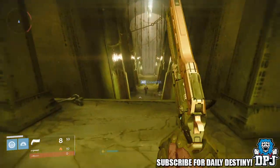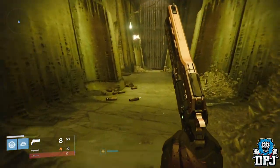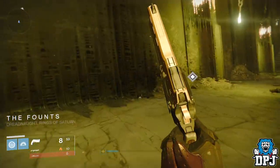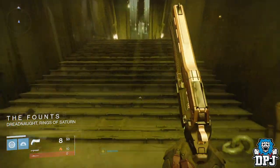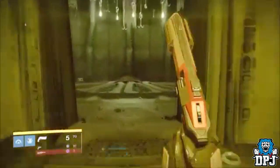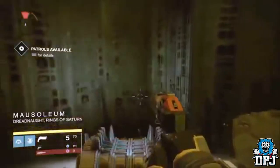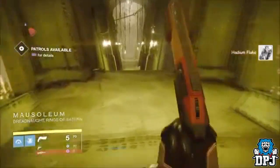Once you get the chest to spawn, pick it up and run as quickly as you can down these steps until you see the area called The Founts. You then just turn around and run back to the chest and open it again — repeat the process. Two things can mess this up: you can take too long getting out of area, or someone else is in the area stopping it from respawning. These things happen with chest grinding, but it's still 100 times quicker than farming materials running around with no guarantee.